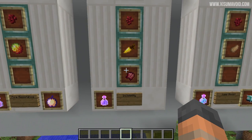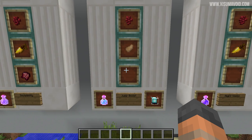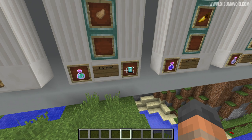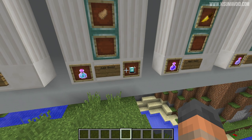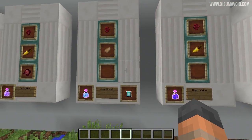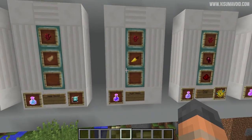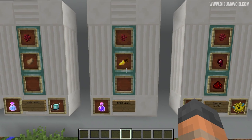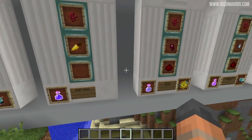Over here we have the invisibility potion, then we have jump boost which you can also get from a beacon. So if you have a lot of beacons and a lot of iron it might just be easier to get all of the effects from the beacons so you don't have to worry about consuming things as you're trying to get all of the effects at once. Then we have night vision — again this is a potion that can go from 3 to 8 minutes with a redstone dust.